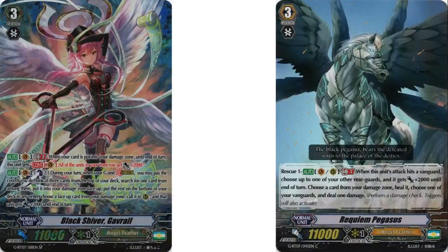For grade 3s, Gavriel is the star of the deck. Gem break 2: whenever a card is put in your damage zone, your entire front row gets 2k power, and that skill stacks. Your units in the front row get 2k power, so if you call a unit to the front row after the skill's been used, those units still get the power — people don't get how that works for some reason, but it's not that hard. Gavriel's break shard skill is counterblast 1, check your top 3, put one in your damage zone face-up, rest go to the bottom, then choose a card from your damage zone and call it to rearguard circle, and the card gets 2k power. It's like a mini Gavriel skill — pretty good.